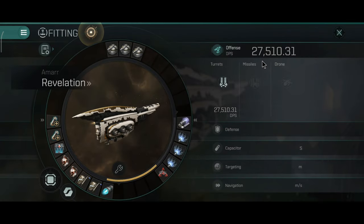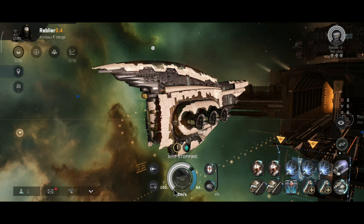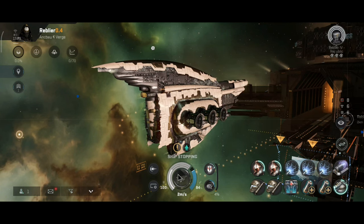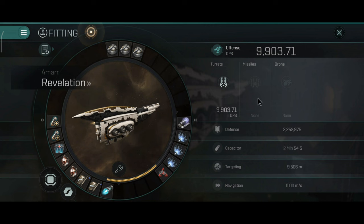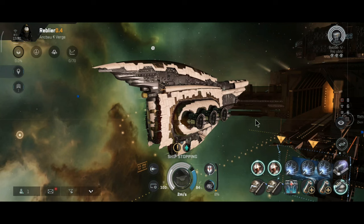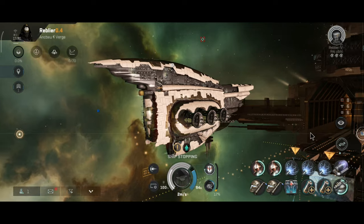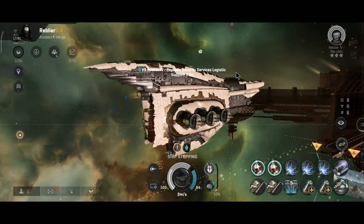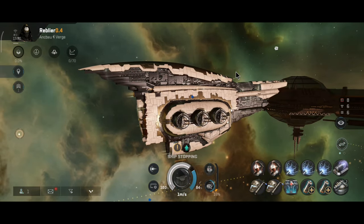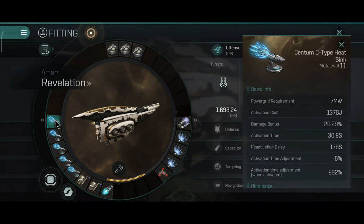The maximum possible DPS output is 27,510.31. And when you need armor, you just click on that — and I have around 1.5 million armor currently. Basically it can replace the whole armor for a couple of seconds. This is very silly. So basically, an implant that increases DPS drastically and also significantly increases your armor. Well, armor plates are now obsolete, I guess.